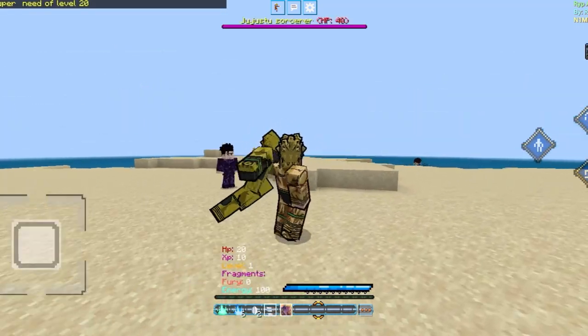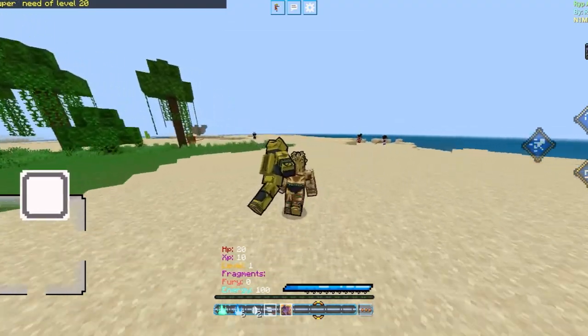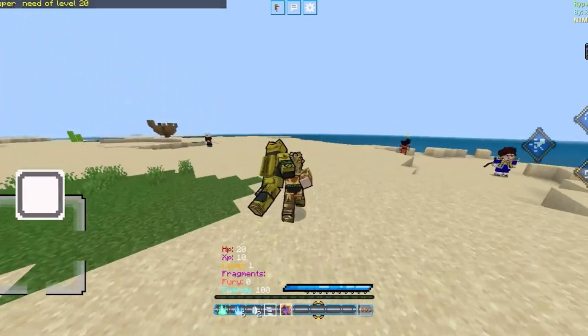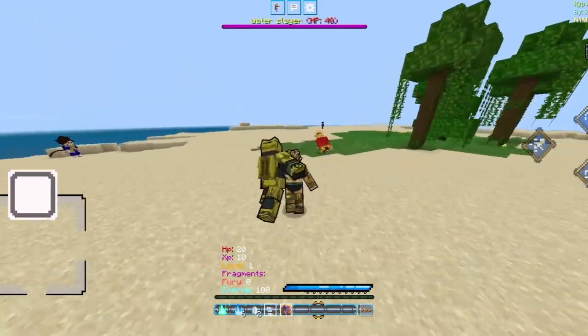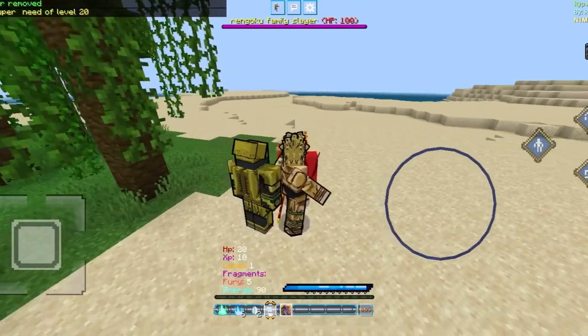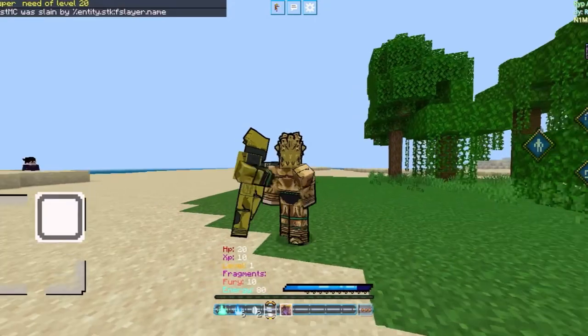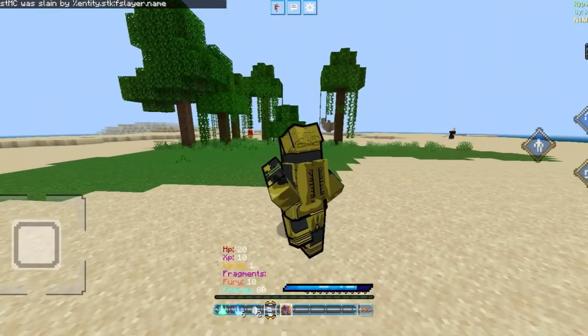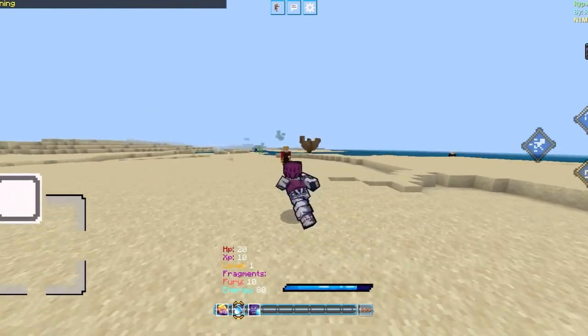Now there are other anime characters on here — there's Naruto characters, there's Dragon Ball Z, I think there's One Piece, and I think there's Stand. Let me go back and try again. I want to make a server for this too, but I'm working on the main server right now. You see how he just sliced me with something? Let's try to go hit him again.